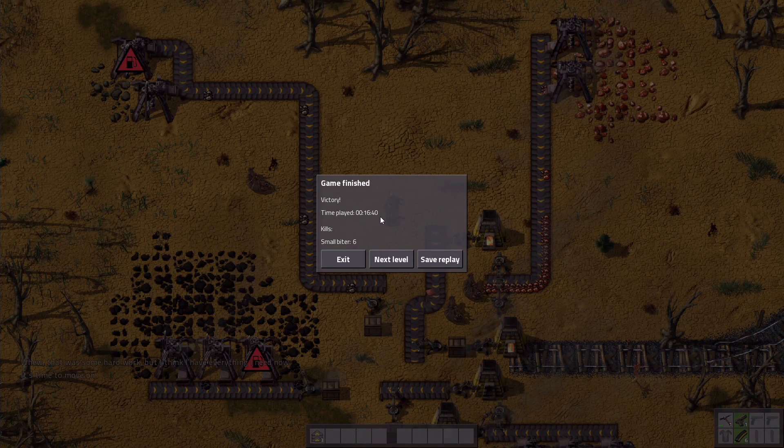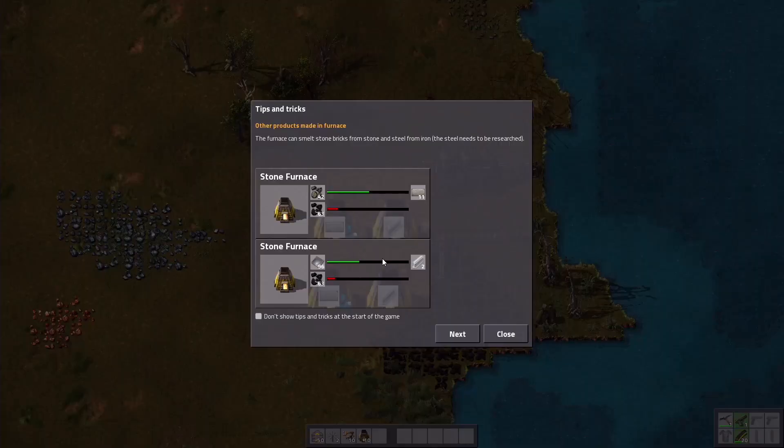That was the second level, took 16 minutes — that's pretty freaking long actually, but whatever. I'm recording all these in pretty much a line, so whatever. Other products can be made in the furnace: the furnace can smelt stone bricks from stone and steel from iron. The steel needs to be researched, okay, makes sense.